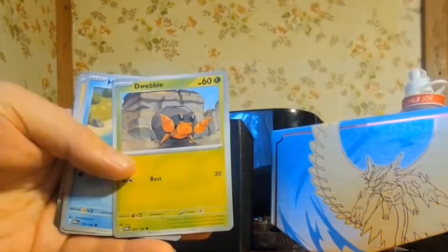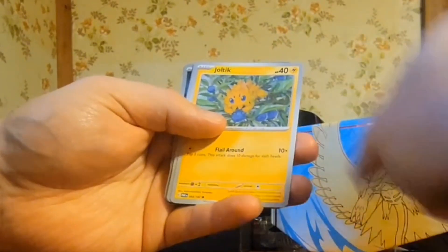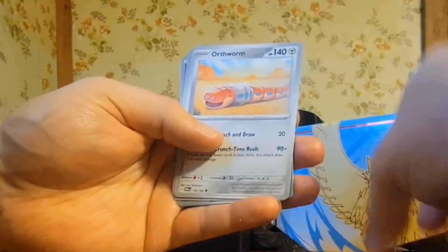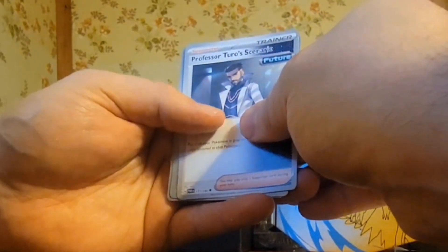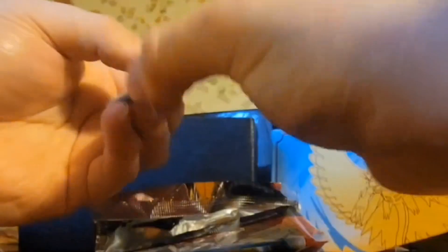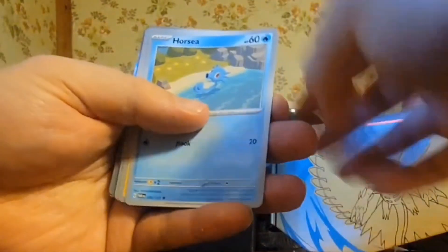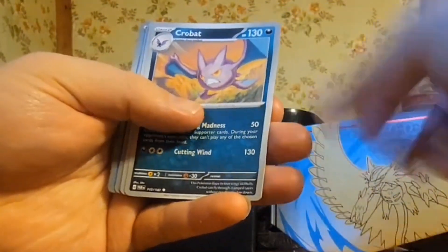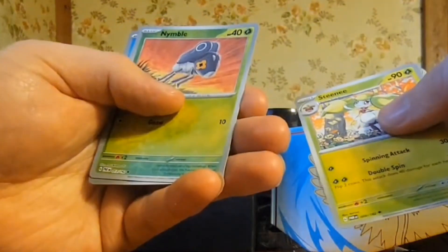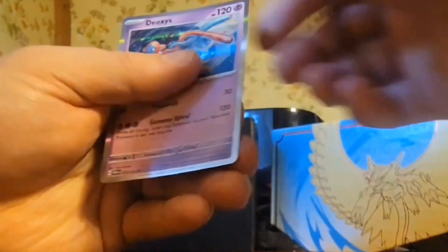A Dwebble, a Dwebble, a Horsea, a Joltik, a Loudred, Ancient Booster Energy Capsule, Earthen Vessel, Earthen Vessel, Professor Turo Scenario, a Tulip, Zubat, and a Thievul. We got an energy, Dwebble, Honedge, Horsea, Joltik, Crobat, Roark, Roark, Steenee, Steenee, Steenee, Steenee, Nimble, Marshtike, and Deoxys.